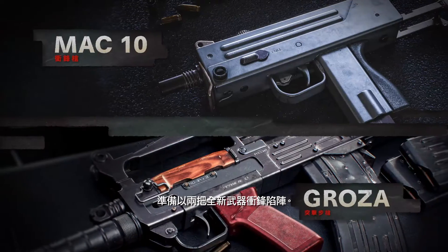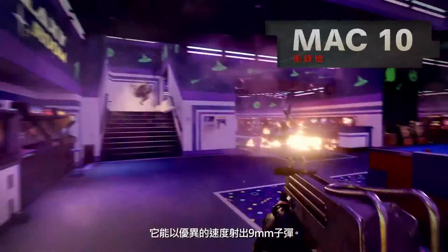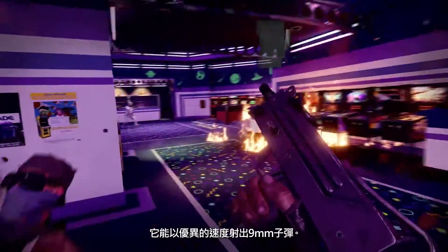Load up for infill with two new weapons. First, the MAC-10. This SMG is ideal for close quarters combat — it spits out 9mm rounds at a terrifying rate.